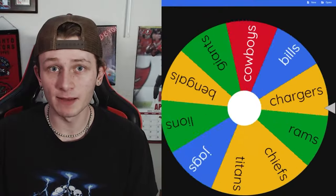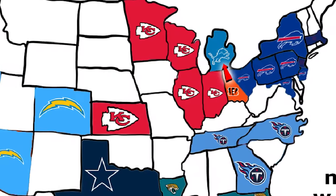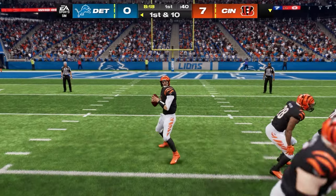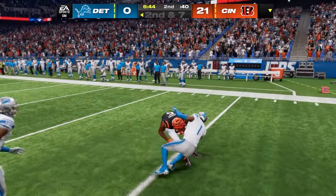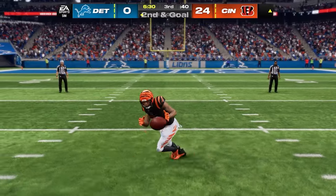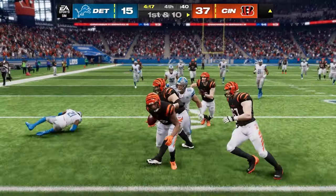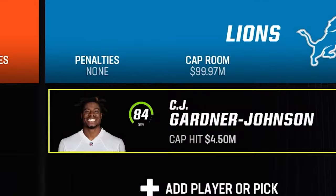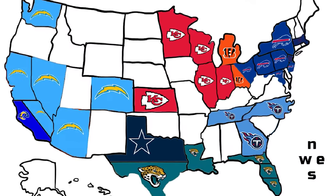Back-to-back new teams as the Bengals head north to Detroit to face the Lions — our first look at Joe Burrow. He is absolutely cooking. Madden has put no respect on the Lions, who will have one of the best offenses in football next season, but EA is sleeping. The Lions get blown out, putting up just 15 points. The Bengals settle for picking up C.J. Gardner-Johnson and taking Detroit.